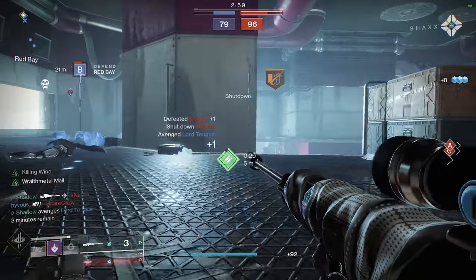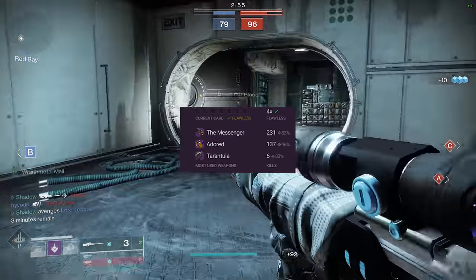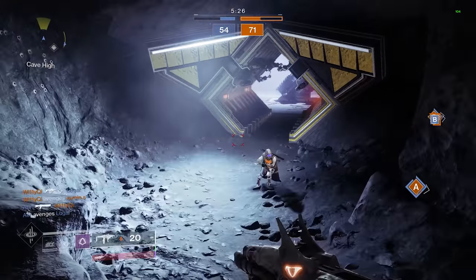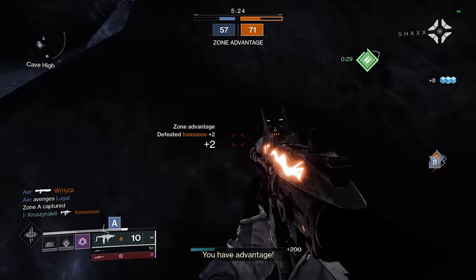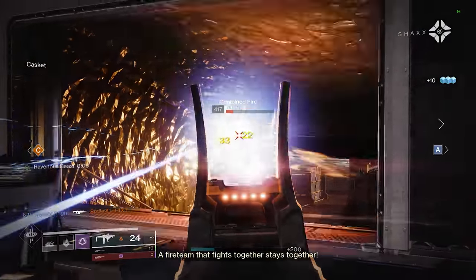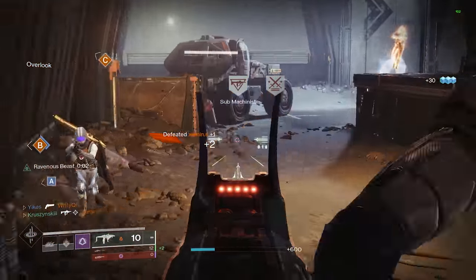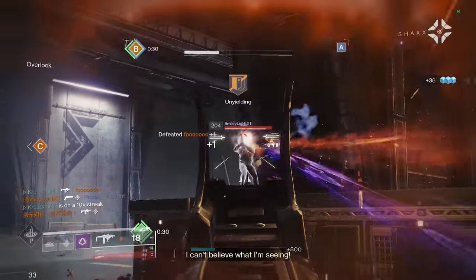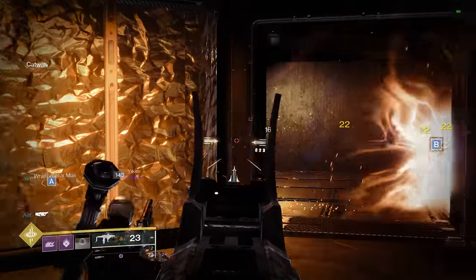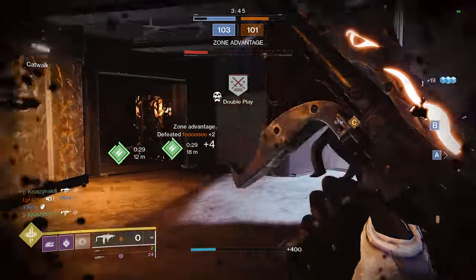I currently play on 80 field of view and ever since I switched, my sniper accuracy has just skyrocketed. I had a 96% headshot accuracy during my trials carry stream last Friday. So overall, I'd like to leave you guys with this statement: if you want to hit more headshots or just improve your overall aim, a slightly lower field of view might be the best choice for you if you don't mind sacrificing just a bit of visibility. I currently play on 80 and everything between 80 and 95 works great for me, but I wouldn't recommend anything below 75 because sacrificing that much visibility is taking things a little too far in my opinion.